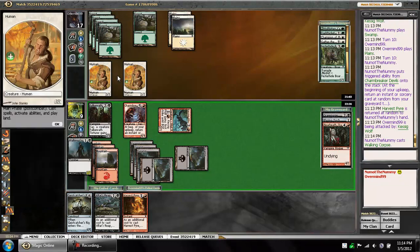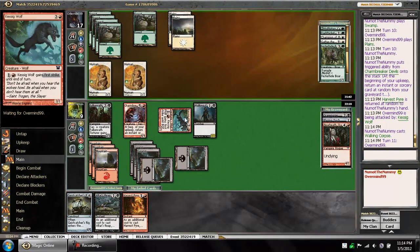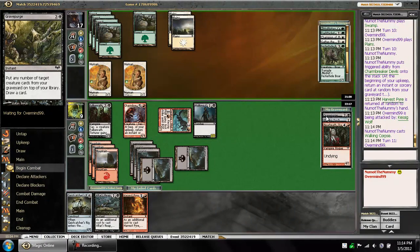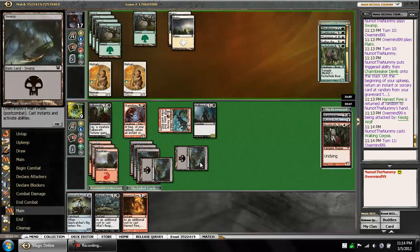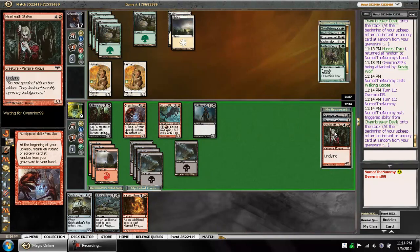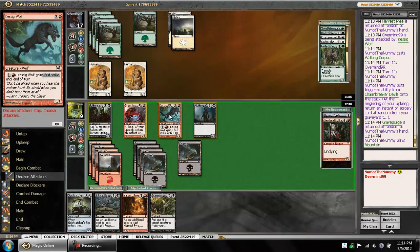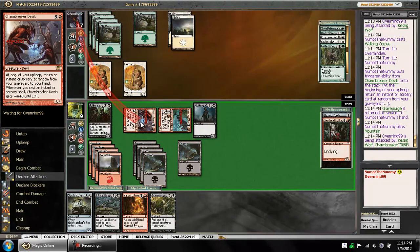The question is, do I want to use the Reap right now? No, I think that's all right. I want to be able to get the Grave Purge back, just because I can rebuy the Near Heath Stalker and start Altar's Reaping it — yeah, pretty good value. So we'll attack in for three. No blocks. End of turn, I'm actually not going to kill anything. I want to rebuy the Grave Purge — that's the only thing I'm waiting for.